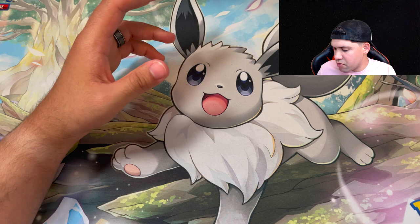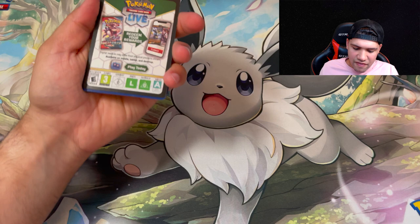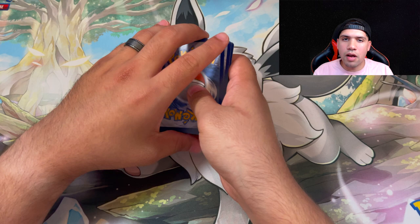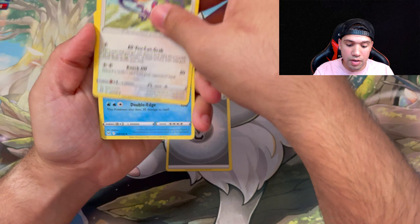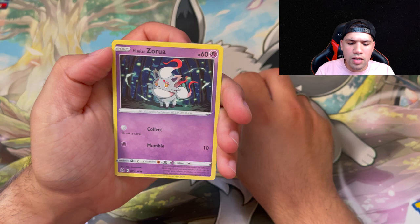So we're pretty much here to see which one's the better investment. The Pokemon Center elite trainer box is fifty dollars, exclusively only for Pokemon Center. It comes with ten packs and we just showed you everything that comes with it. The other elite trainer box I'll show you guys after.